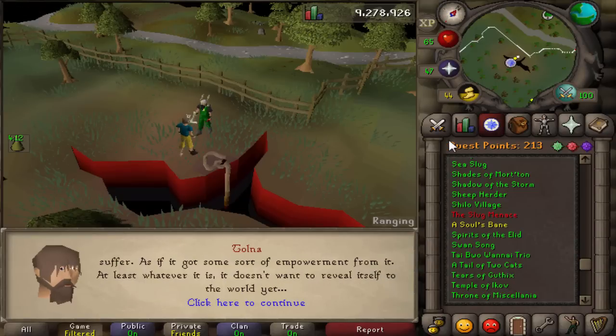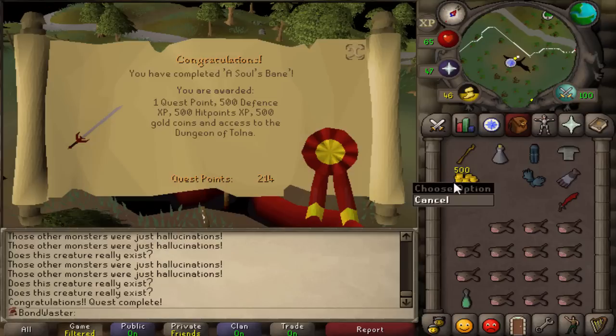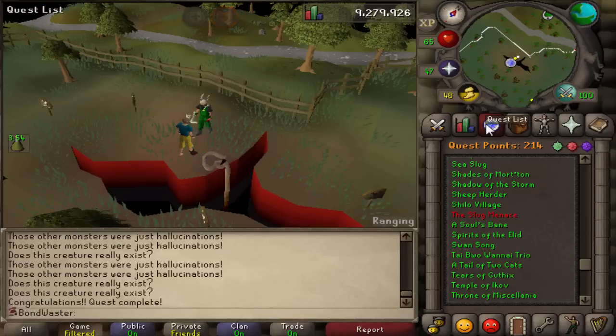I really thought I had this quest done but I did not apparently. A Soul's Bane - pretty easy quest to get done, just a little bit annoying. He's going to give us nothing - well, a little bit. 500 GP, 500 Hitpoints and Defense XP, and one quest point. No levels off that, but another quest complete.